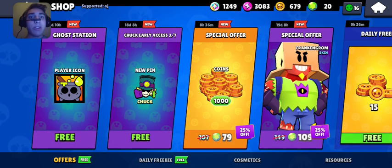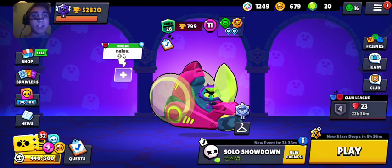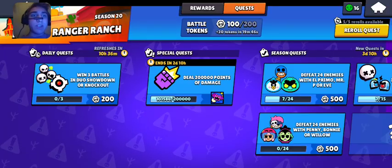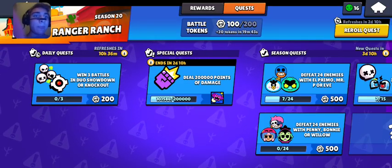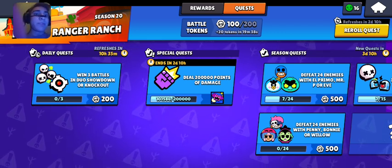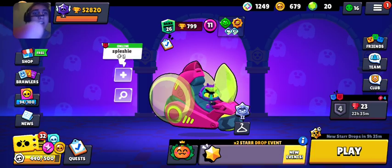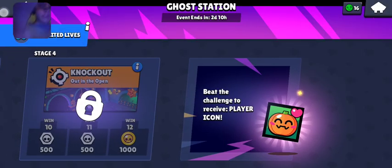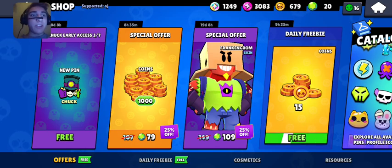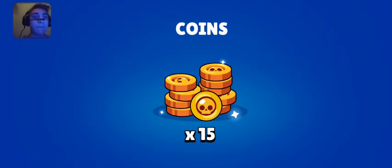So I've been looking more into the whole Chuck rewards thing. You can see there's a free pin — I just want to see if it's okay. I haven't completed it yet, which is kind of good. There is a special quest — there's a lot going on in the game right now. There's a quest to get a free profile icon, a challenge to get a free profile icon, and a free profile icon in the shop, so you can get three free profile icons. We also have a daily freebie of 15 coins.